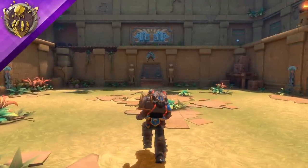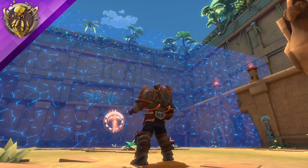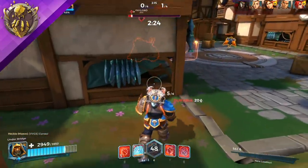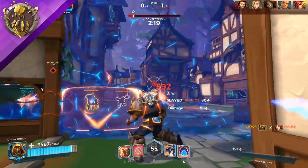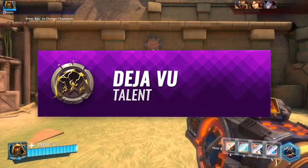Atlas's second talent is called Temporal Divide, allowing his Stasis Field to increase in size greatly. Atlas's indestructible Stasis Field is one of the strongest defensive tools in the game, with the capability of stopping projectile ultimates. For more defensive team compositions, Temporal Divide will help protect a larger area for your team, slowly turning fights in your favor.